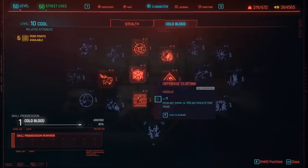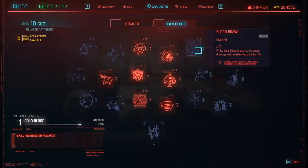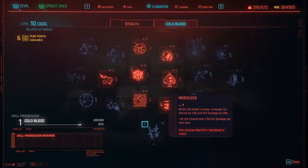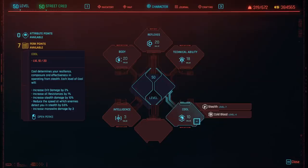If you are using a Cool build, which I actually recommend if you're going full blades, make sure you also get Blood Brawl, which while Cold Blood is active increases the damage with melee weapons by another 10% at max rank. You can also further increase the critical chance and critical damage with Merciless as well. And if you invest in your Cool stat you will increase your crit damage by 2% per point.